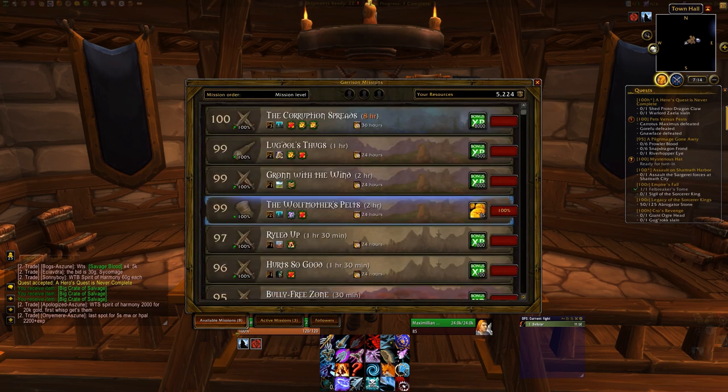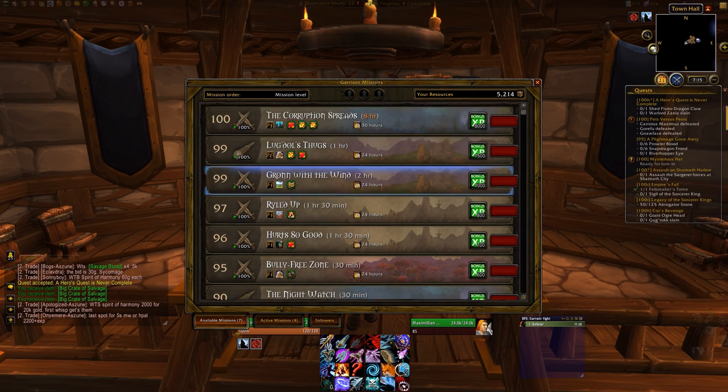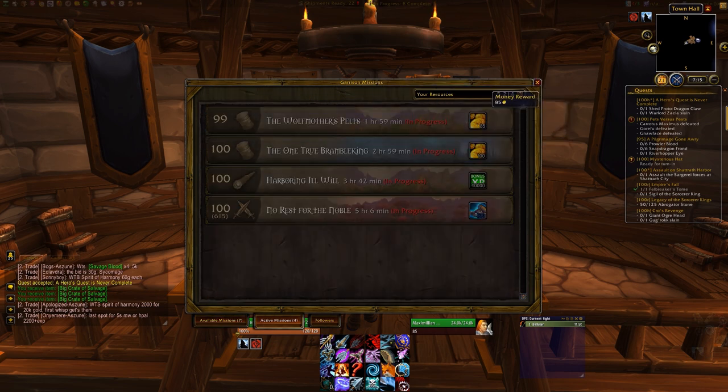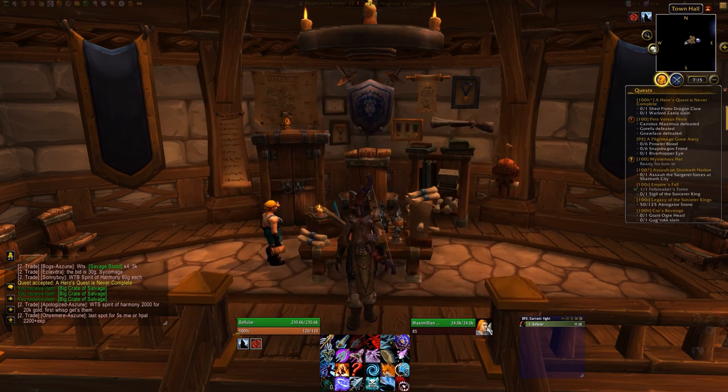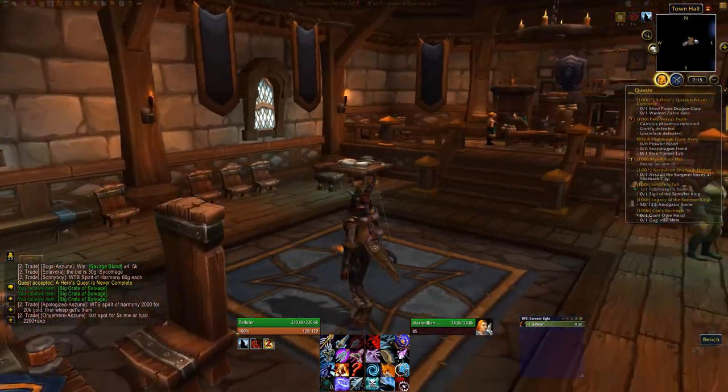Very simple. Here's another mission — it'll give me 85 gold. Again, put my followers on it and away they go. So there's 100-and-something gold. However there's also a bunch of regular missions, and a lot of those treasure missions give 150 gold. I find that I usually get about four or five treasure missions a day, and that equates to about 250 to 400 gold on a character per day.